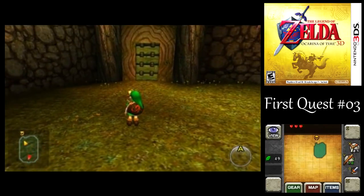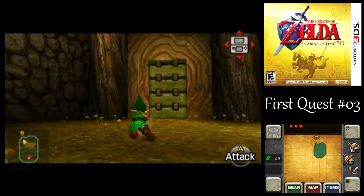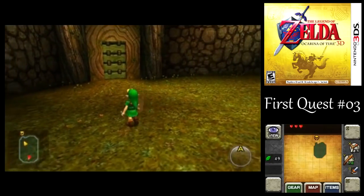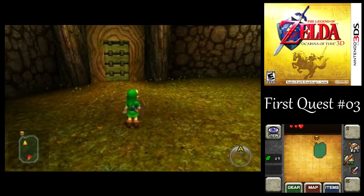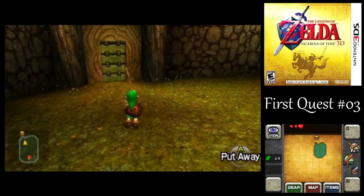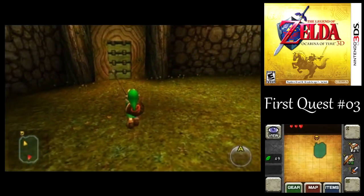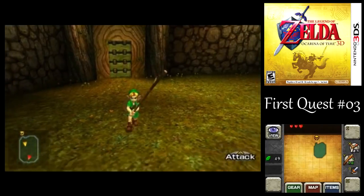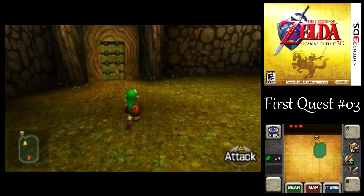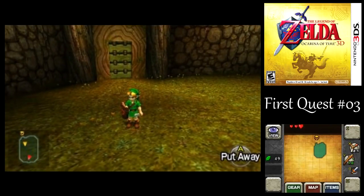One thing I think I neglected to mention last time: whenever you do a jump attack, you'll deal double damage of whatever weapon you have equipped. However, in the 3DS version of the game, with Deku Sticks that normally deal 2 damage, if you do a jump attack with them, I believe you'll only do 2 damage still. I think they were nerfed to not get that double damage multiplier, because you'd deal 4 damage with them, which is pretty obscene at this point in the game.